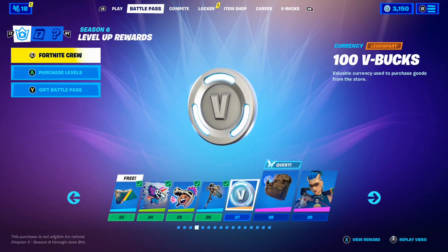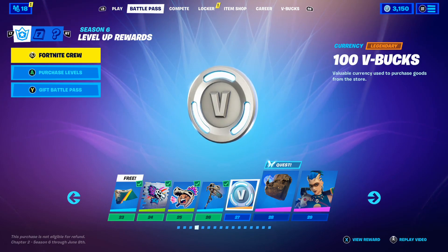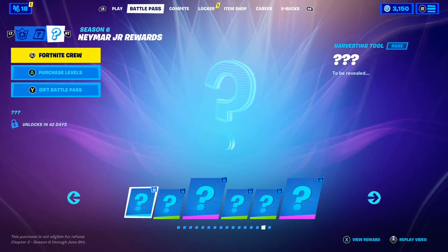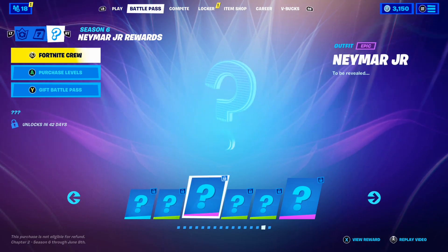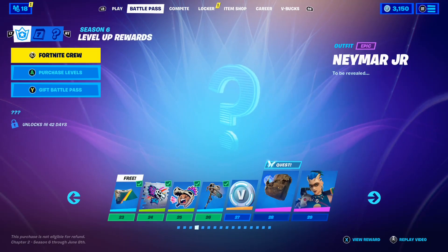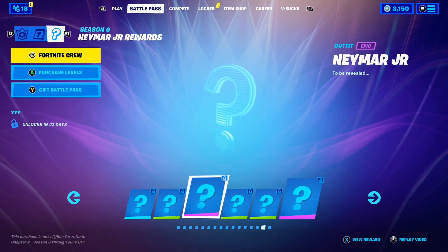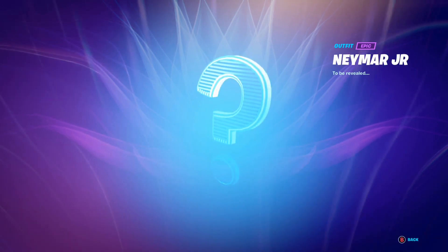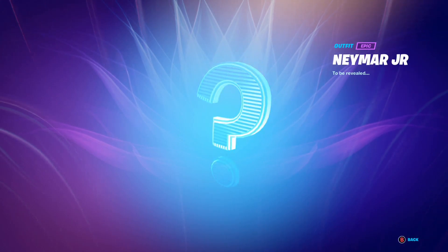This video is going to be insane, so make sure you guys watch it all the way to the end. If you didn't know, with Season 6 here in Fortnite, it was confirmed that we're getting a Neymar Jr. skin. All you have to do is head to the Battle Pass section here in Fortnite and then scroll over to where it says Neymar Jr. rewards. One of the rewards here is the Neymar Jr. skin itself. As you can see right here, it literally says Neymar Jr. to be revealed. This is where the Neymar Jr. skin is going to go here in Fortnite, and I'm personally so excited.